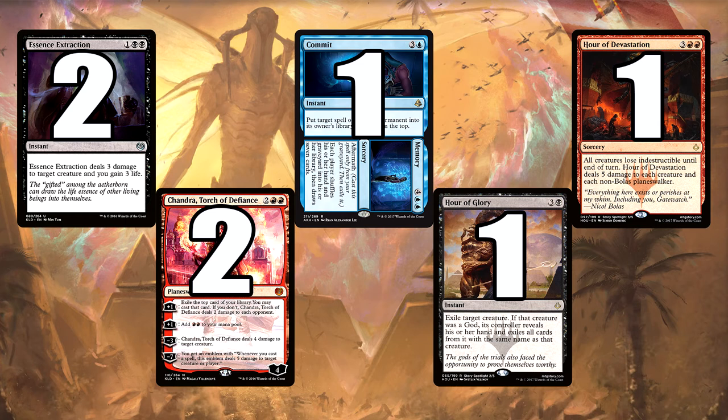We also have three more one-offs: a Commit to Memory, and a one-of Hour of Glory — exile target creature, and if it's a God, you get to exile all cards with the same name. It does cost four, but if it comes to God decks, Hour of Glory is what you need. And one Hour of Devastation could easily make the main, but I'm starting it in the sideboard. Nicol Bolas obviously has protection from that, so it's still a very good card.